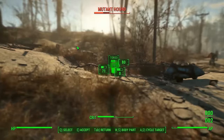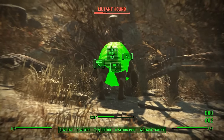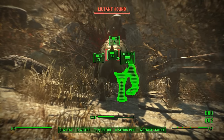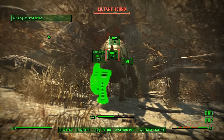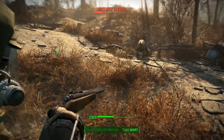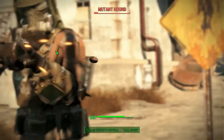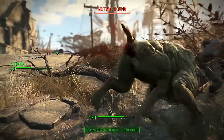Your VATS system is based off of your AP. The higher your AP is — as you can see in the bottom right hand corner — the more times you can click different body parts. I'm actually out of ammo, so that's why it's not going to let me do another one. But I have a high percentage chance of hitting this guy, and you can see my crit bar is going up every time it hits.